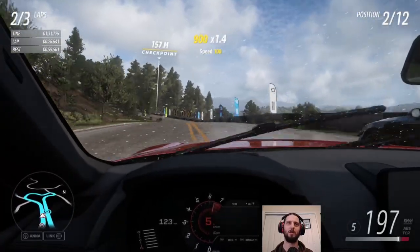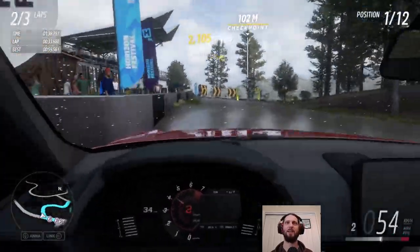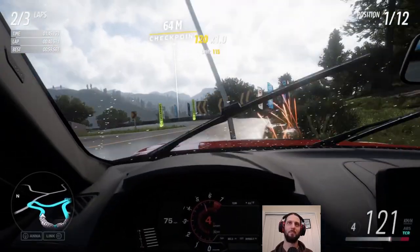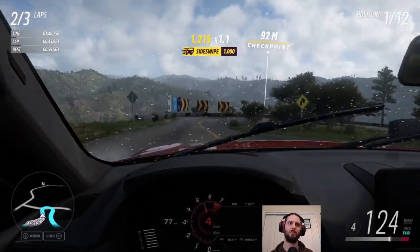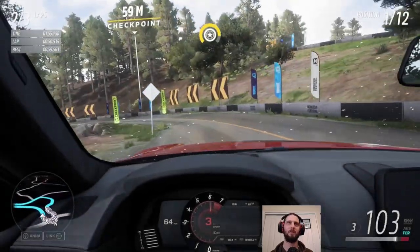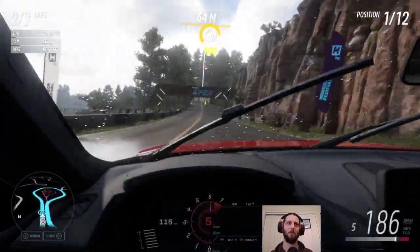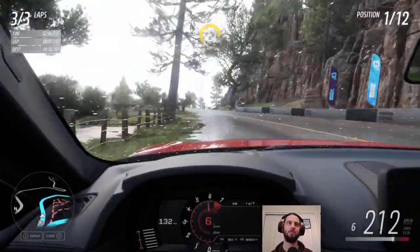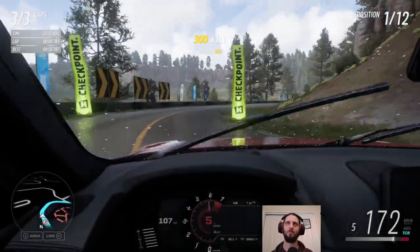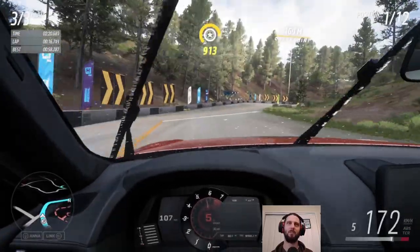If you stagger your overtakes and stay behind people purposefully until nearer the end, you can make use of drafting skills. You can even tactically pass an opponent and then have them overtake you again so you can rack up more drafting skills. But otherwise you've got to interweave drifts a lot of the time, because speed skills don't tick up enough. Between speed and clean racing there's still too many gaps — it won't continue the combo.